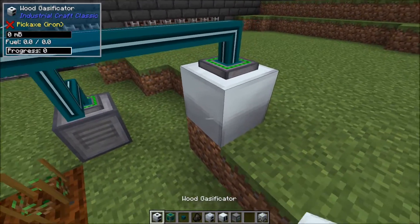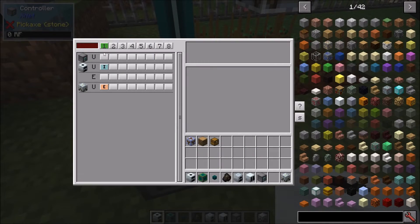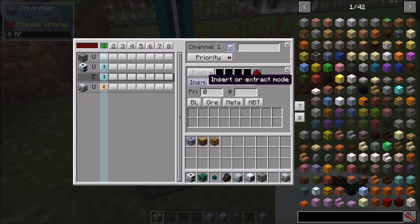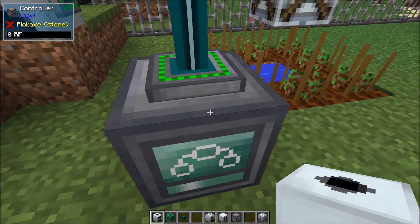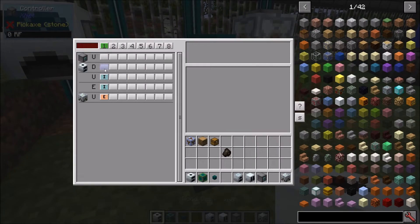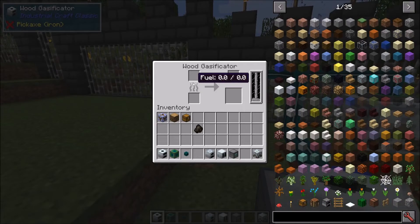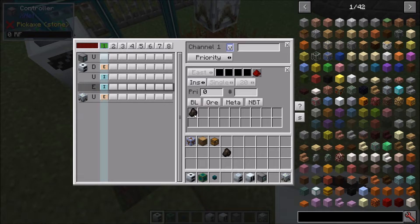We'll add another connection to the side that can also insert charcoal, and then one last connection on the bottom as an extraction line — extract stack. Basically, it's going to take the wood, put it in, create charcoal from it, and also create some wood gas in addition. Then we're going to set the priority on the charcoal insert line.